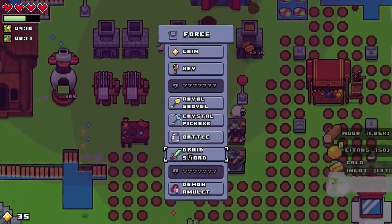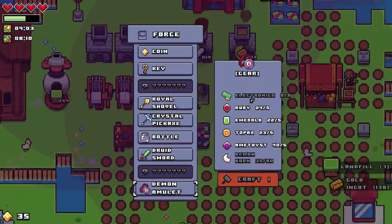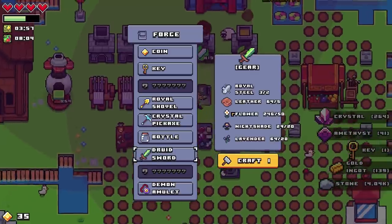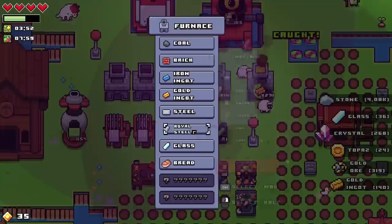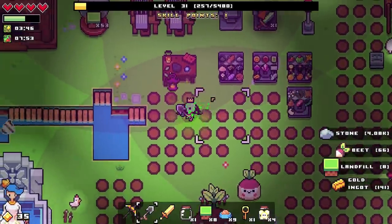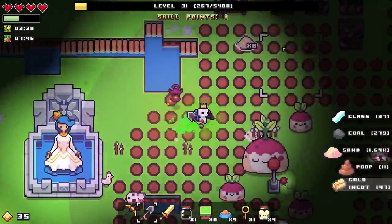With the items we have, we can go ahead — I need a key, so make me another one. We can get the druid sword, a crystal pickaxe, and the royal shovel. We only need royal steel for the sword, so let's get the sword for now. I do need more royal steel as a direct result, so let's get more steel on the go and then royal steel soon after.